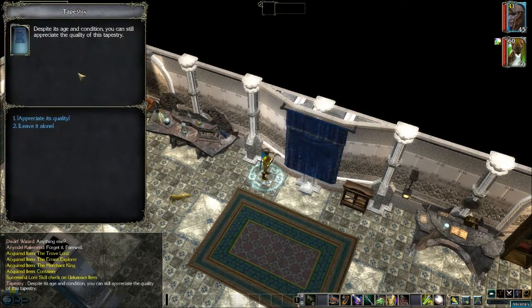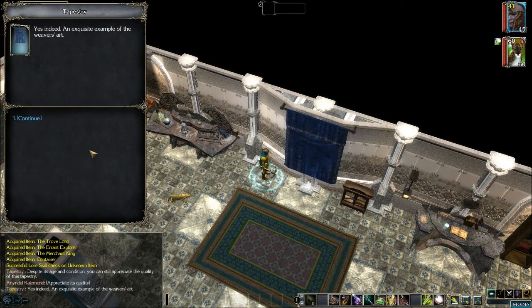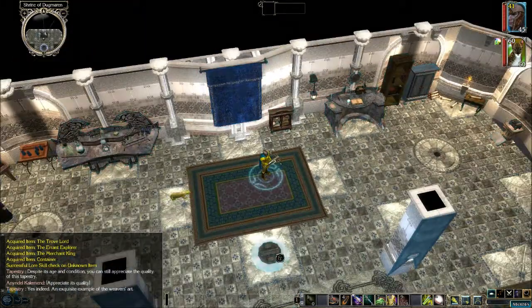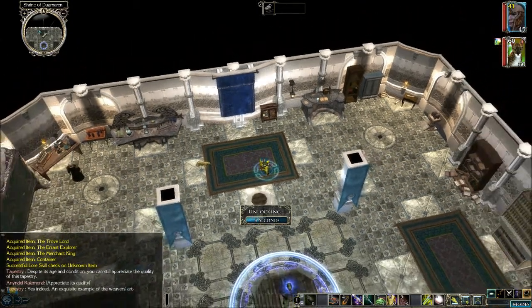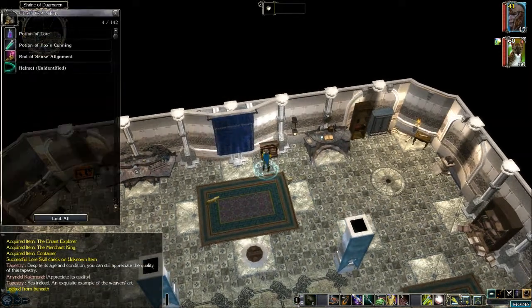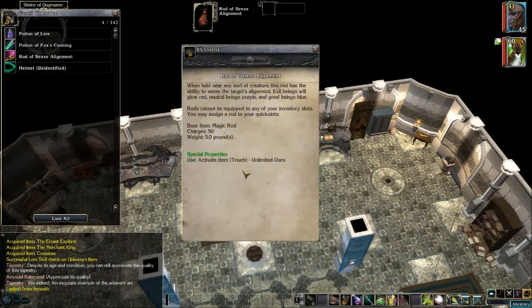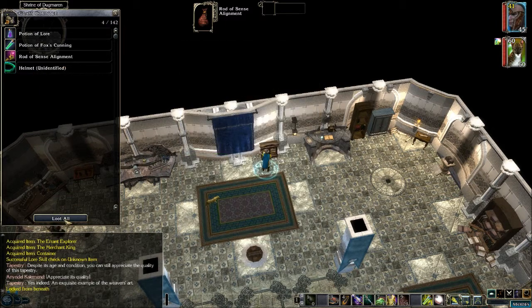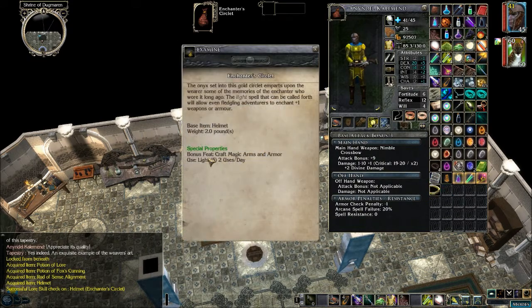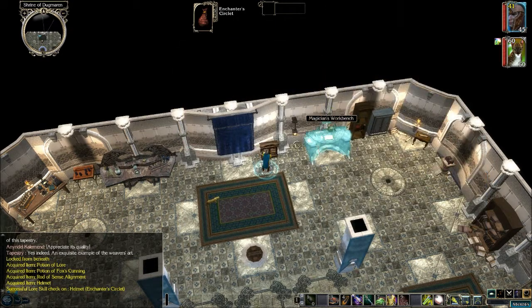A tapestry — despite its age and condition you can still appreciate the quality. An exquisite example of the weaver's art. And we got a trapdoor — it's locked from beneath. On the counter: some potions, a rod of sense alignment, and an unidentified helm. An enchanter circuit — bonus feat: craft magic arms and armor, and light, two uses a day. Nice crafting device there. And a lantern hanging on the wall.